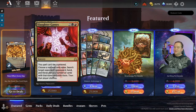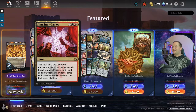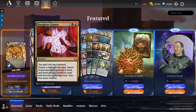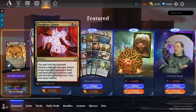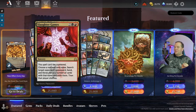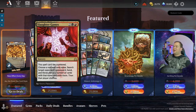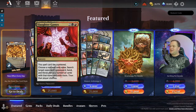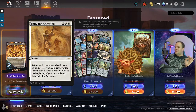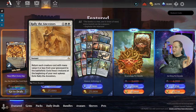Slaughter Games — still can't be countered, I already like it. Choose a non-land card name, search target opponent's graveyard, hand, and library for any number of cards with that name and exile them, then that player shuffles. This is one of those cards I can see being played in a sideboard, maybe two copies.